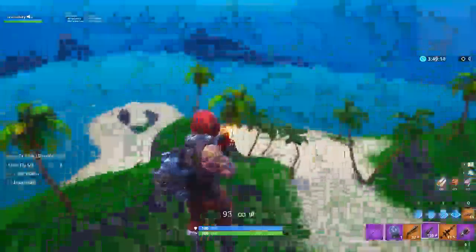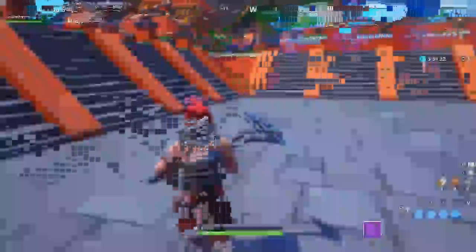Hey, what is going on everybody, it's me Levi Mikey here bringing you yet another Fortnite glitch video. In today's video it's kind of insane because it allows you to fly around in public game modes with the vaulted weapons.